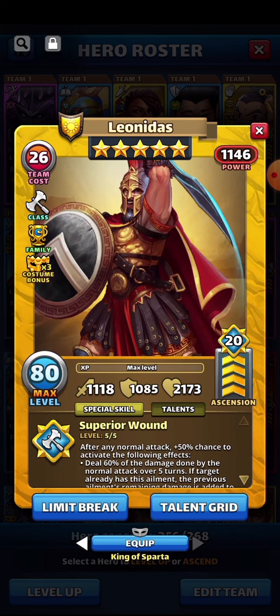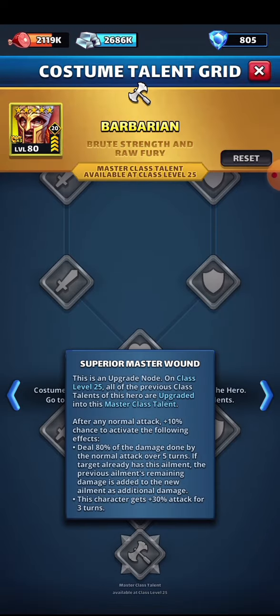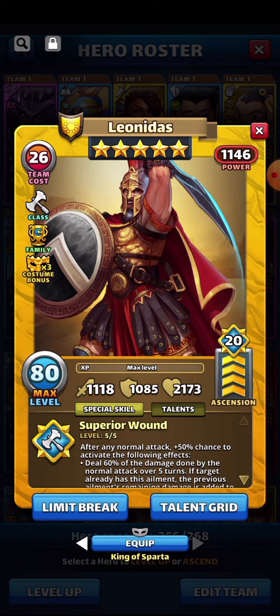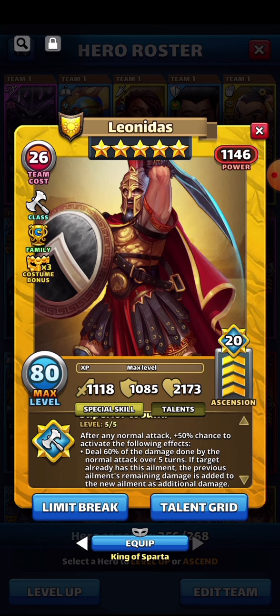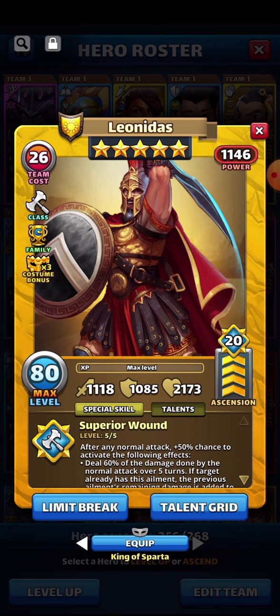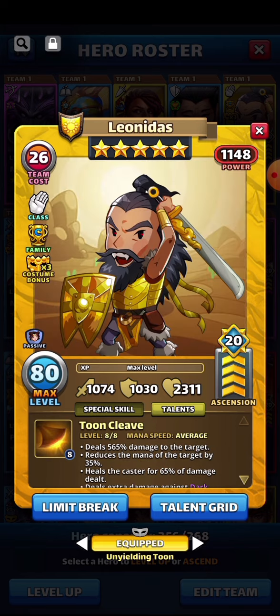We've also got superior wound: after any normal attack, a 10% increased chance to activate 80% of the damage done, and the character gets a 30% attack increase for three turns. That's a much better effect than the regular one. Even if I'm not the biggest fan of the barbarian class, it's still better that you have the option to change things across three different classes and use three different talents by unlocking just one hero's grid.